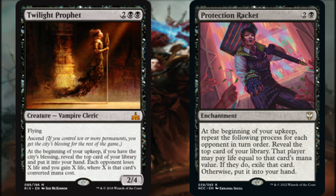As long as we have the City's Blessing, Twilight Prophet has us reveal the top card of our library and put it into our hand. Each opponent loses X life and we gain X life, where X is that card's mana value. We have the City's Blessing as long as we control at least 10 permanents. Protection Bracken has us reveal the top card of our library for each opponent in turn order. That player may pay life equal to that card's mana value — if they do, we exile that card; otherwise, we put it into our hand. Aside from revealing land cards, our opponents are forced to choose between losing life or putting cards into our hand.